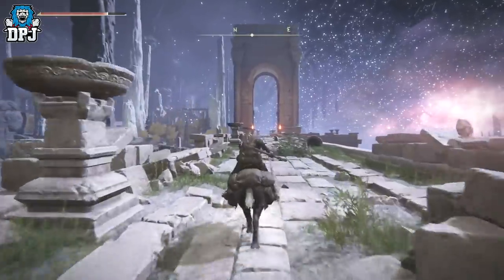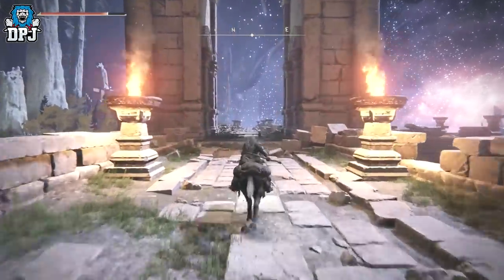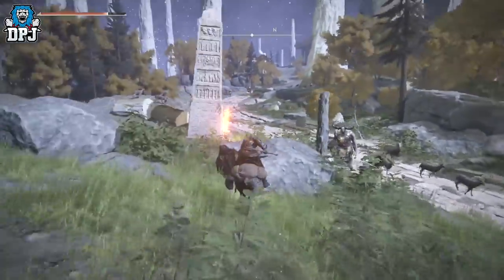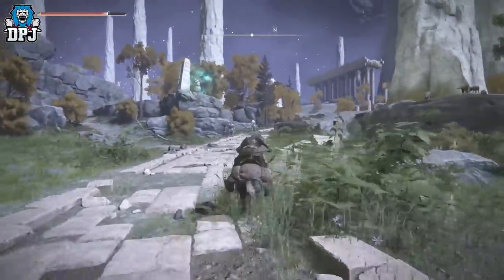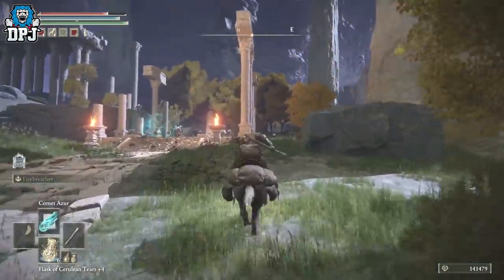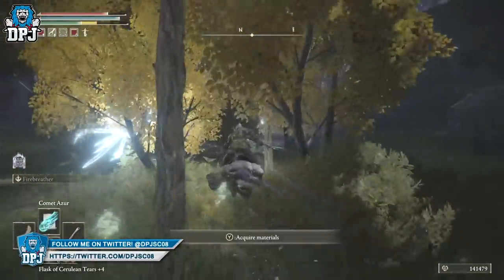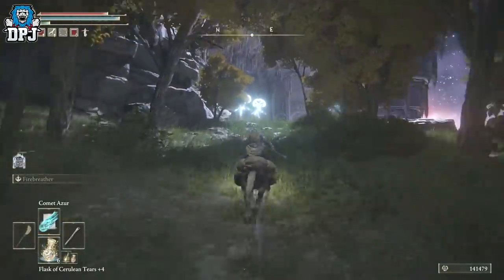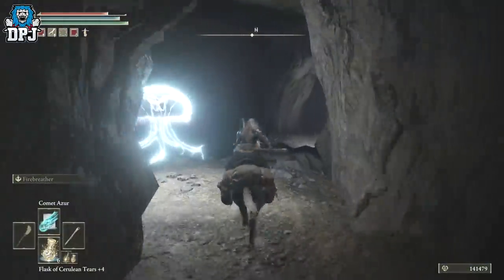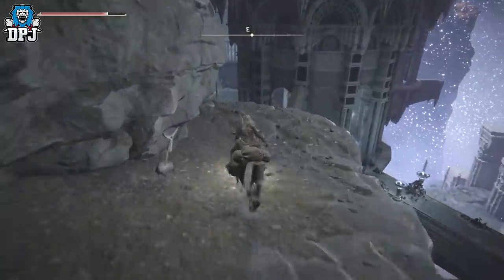The next boss is a pain — I don't know why they needed to add two; one was enough. Two is overkill and they are hard. Just follow this path, ignore all the enemies, go behind these and look for the jellyfish — you'll see them sparkling. Run past them and keep running. You'll come to two more on the edge of a cliff, then jump down this way, run through, and there should be another grace point in here — the one right before the Twin Gargoyle bosses.